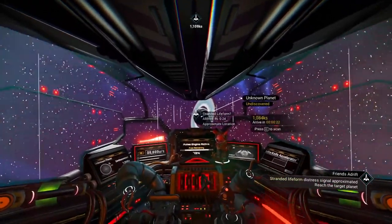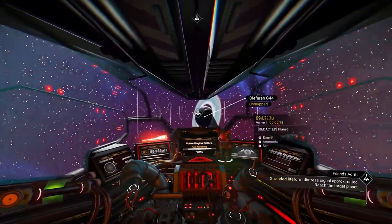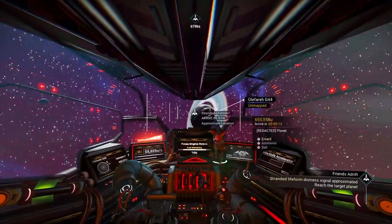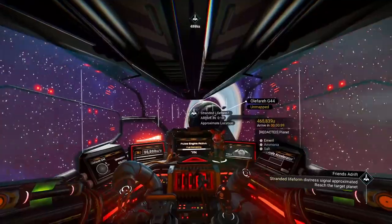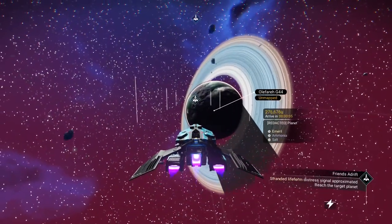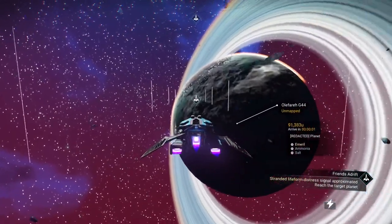Let's check out what this unknown planet has in store for us. It's a redacted one — they've got Emeril, the green stuff you can get here. So if you don't have the hyperdrive to get here, this mission will get you into one of these systems, and you'll be able to set up a quick base here or hit the space station while you're here. That way you can always come back to the system anytime to get some Emeril.